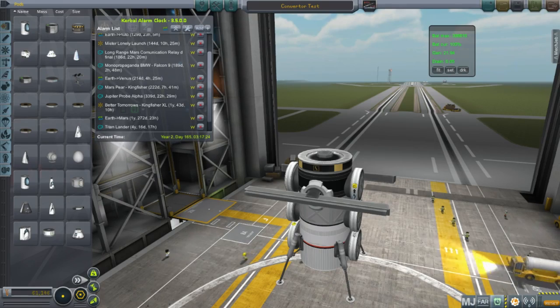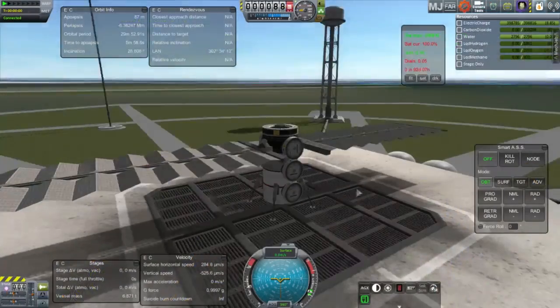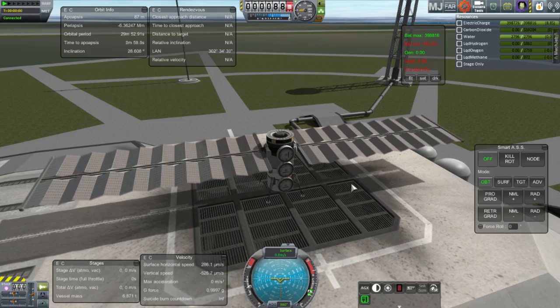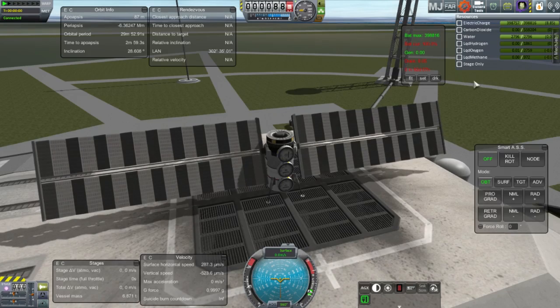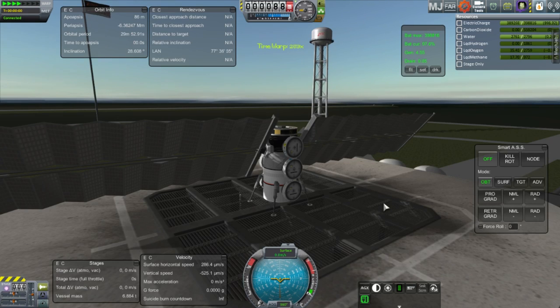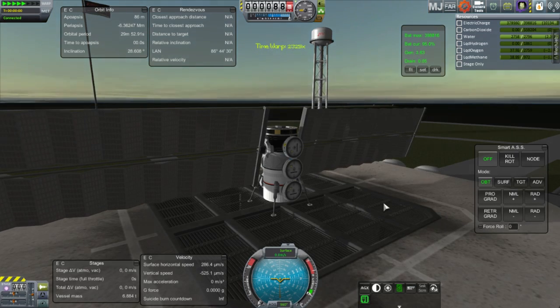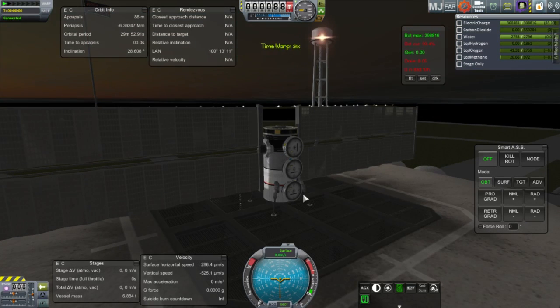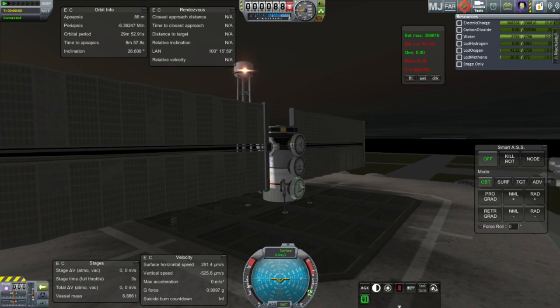The first thing I wanted to do was to test an ISRU system — an in-situ resource utilization system — that would suck in carbon dioxide from the surface of Mars, take stored water, break it up into liquid hydrogen and liquid oxygen, and then combine the liquid hydrogen with the carbon from the CO2 to turn it into methane. That's what you see me doing here. It takes a lot of power, hence the huge solar panels. I wanted to check out the rate of conversion and make sure it was appropriate for a system meant to refuel a Mars Ascent Vehicle in 16 months.